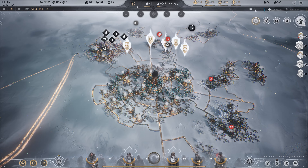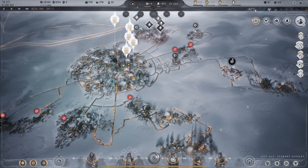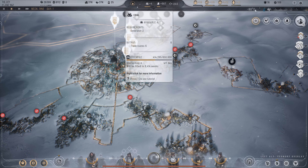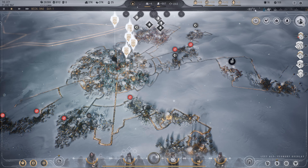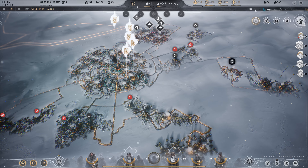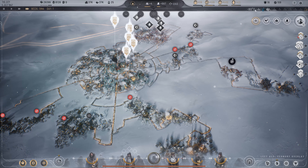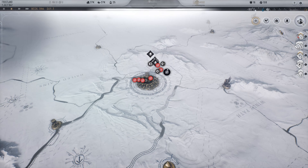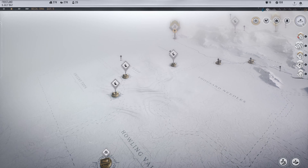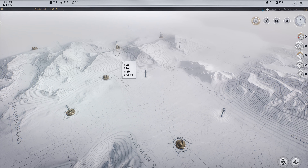My final tip is to prepare for the whiteout. You need to store resources. I have a lot of storage for coal and oil — basically fuel — and my stockpile is increasing. During the whiteout you don't get any resources, so as soon as you see the whiteout coming, start preparing for what's coming.